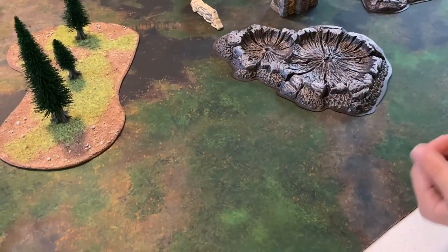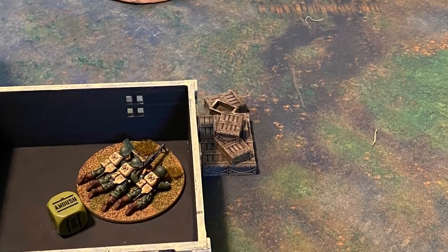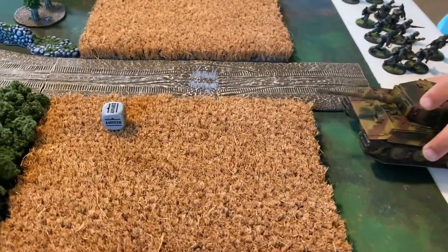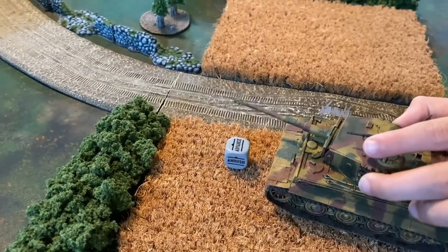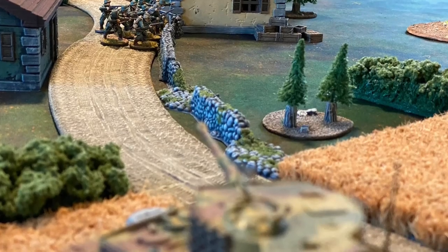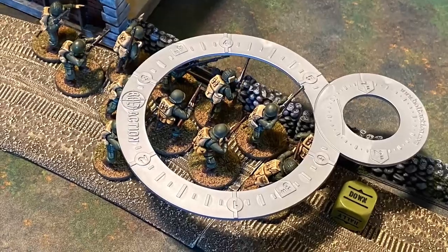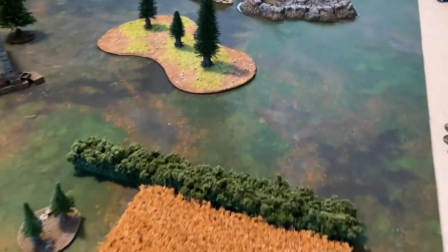Preparatory bombardment goes out from the Germans and on a one it does not materialize, but the attack will go forward. First die out of the bag belongs to the Americans and the medium machine gun team takes an ambush. Next die belongs to the Germans and the Tiger tank makes its way onto the battlefield pointing its main cannon at the U.S. infantry squad behind the wall. The Tiger positions to not afford the Americans any cover. The tank did move, so normally hitting on a three, it fires an HE shell. They decide to go down, making it a five, and since the tank moved it will be sixes to hit.